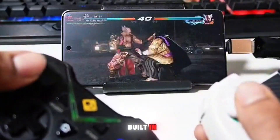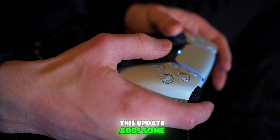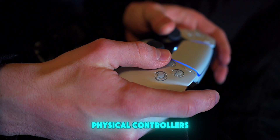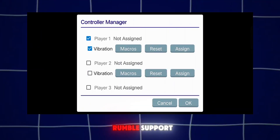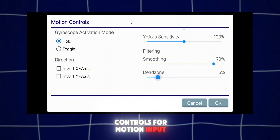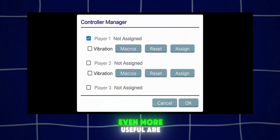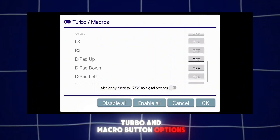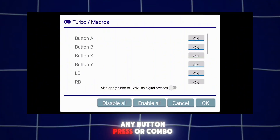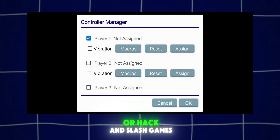There's player assignment built in, so you can choose who controls Player 1, Player 2, and so on. This update adds some seriously cool features for physical controllers. You now get vibration or rumble support, which brings more immersion while gaming. There's also advanced gyro controls for motion input, and you can customize sensitivity, dead zones, and activation buttons. Even more useful are turbo and macro button options, so you can automate any button press or combo, including the triggers — super handy for RPGs or hack-and-slash games.